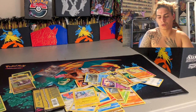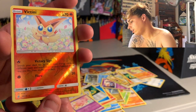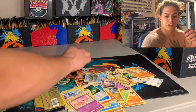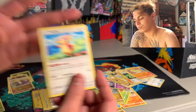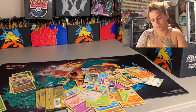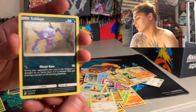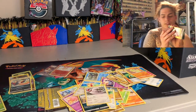Down to the last four packs. We got a Munna — oh, we got a Victini reverse hollow rare! Chunking them deuces — dope, sleeve them. We got a Swadloon and Audino. What's up little Audino?